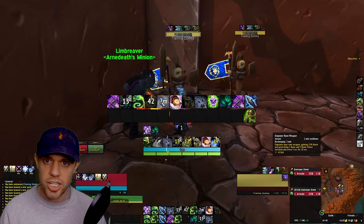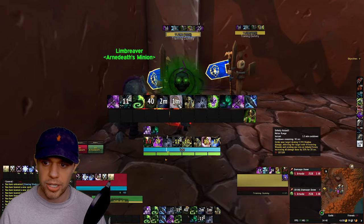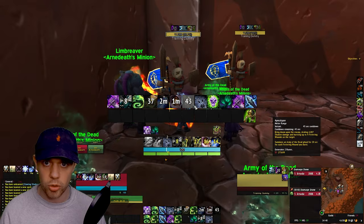Then use Dark Transformation, then Empower Rune Weapon, then Unholy Assault, and then Apocalypse in that order for your cooldowns.